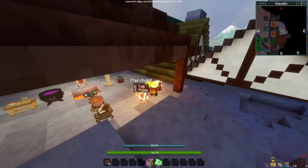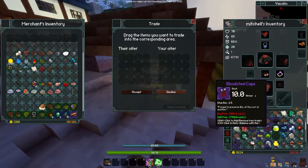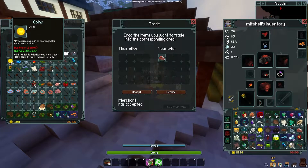Once you're in the town, what you want to do is hit T to trade, and then select whatever you want to sell. So let's say I want to sell the raw meat slab just for some money.